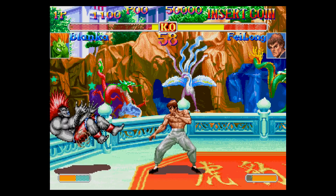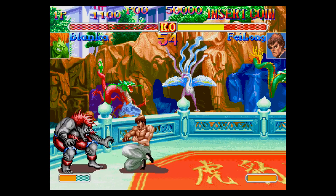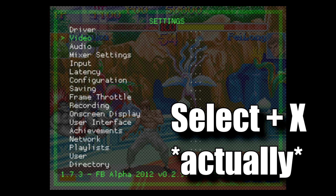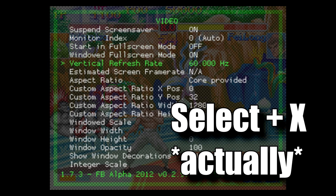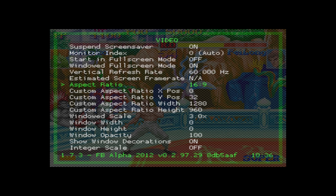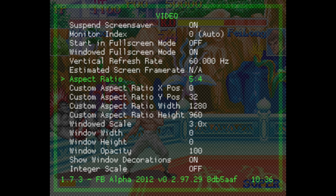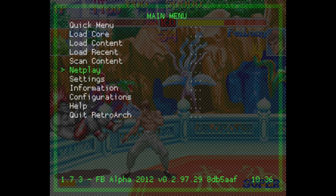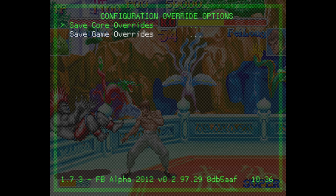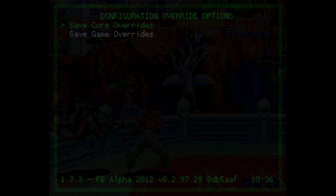I'm going to go into the menu and give you guys an example of what I'm talking about. We hit Start and Select, go into Settings, then Video — it's currently set to core provided. If you want to fill out the entirety of your screen, simply toggle this setting and go to 5:4 aspect ratio. Then exit back, go to Quick Menu, hit Configuration Override, and save core overrides.